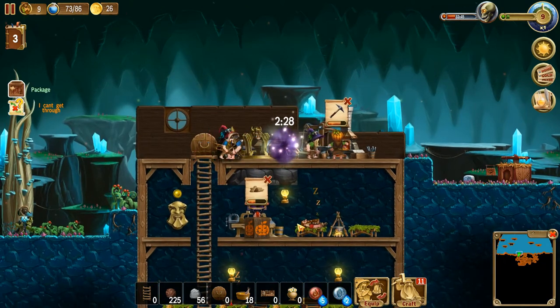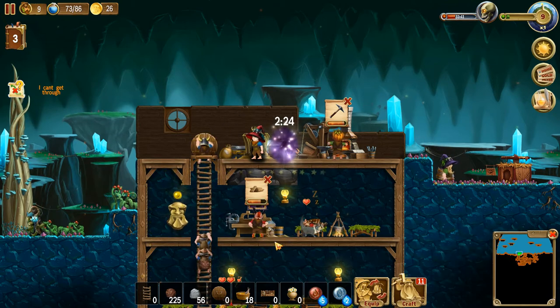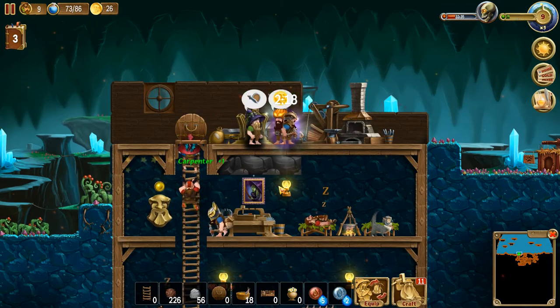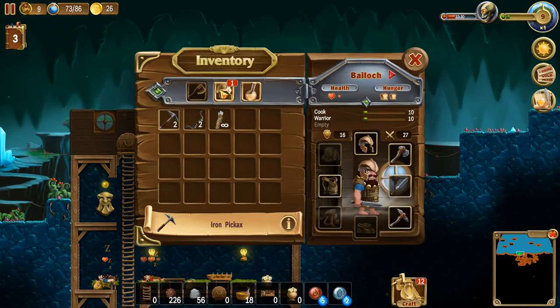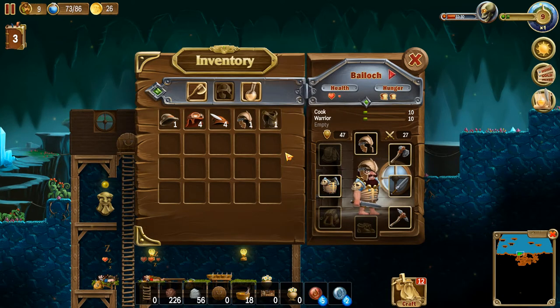Welcome back to Craft the World, just in time for us to get a package! What did we get? Something... I think that thing? What is that? I don't know what it is, but I'm looking forward to it. Looks like some kind of helmet. Ooh, skeleton cuirass - 40! 40 defense? Holy cow! Well, you are wearing that.